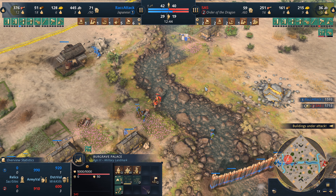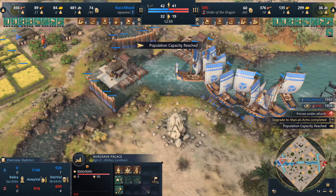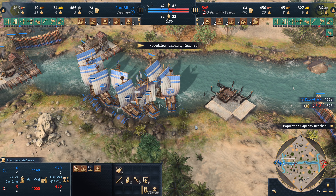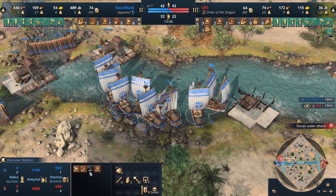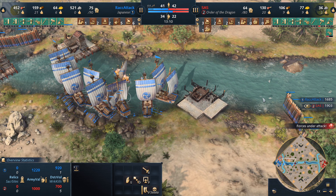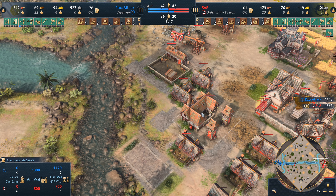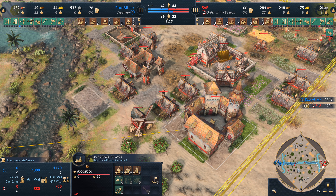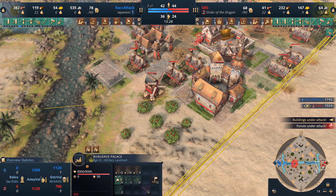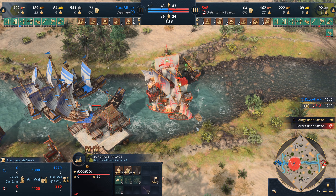A single horseman is applying pressure onto the berries — not sure why he's going so far out when he has his own berries nearby. Four villager kills each. Rack Attack is committing so much to water but only has three fishing boats left — a very heavy commitment to navy. He hasn't scouted Sass's base; the burgrave has been heavily idled with not a single unit, and two units are finally getting queued up. It looks like it was a macro mistake. Demo ships are now moving forward.